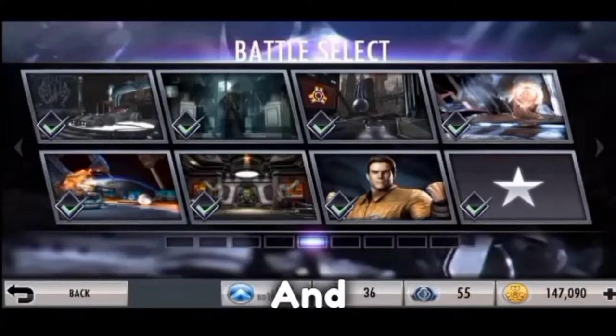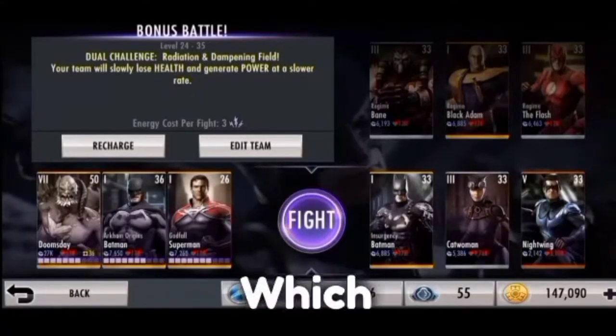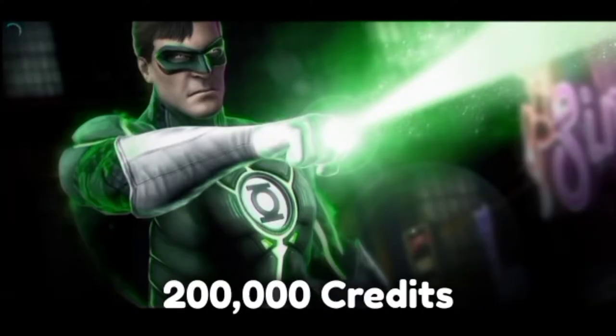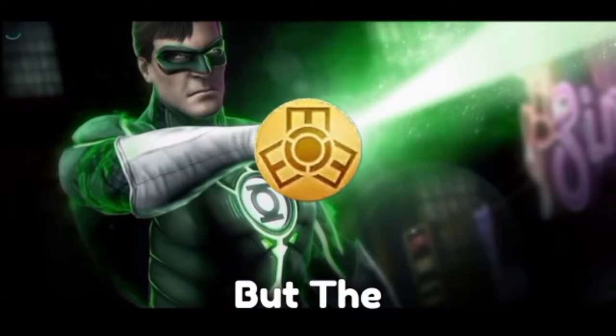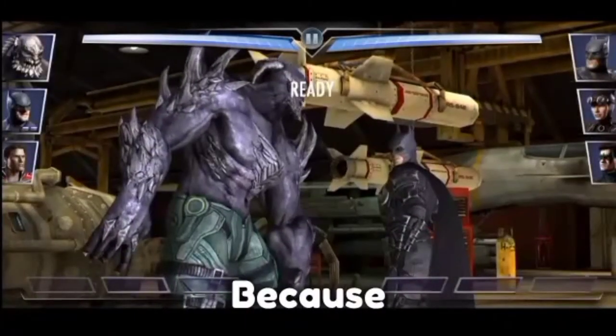The first tip is to go to battle 30 in story mode and fight it. It costs me about 30 seconds and gives me around 2000 credits, which is really good. If you play 3000 seconds every day — that's like 50 minutes — you'll end up with 20,000 credits.